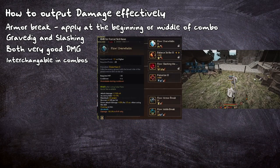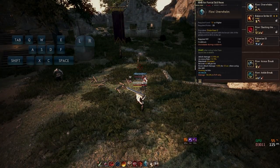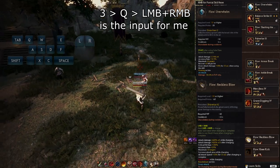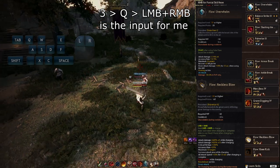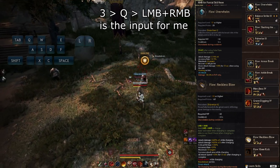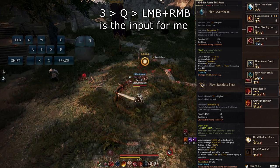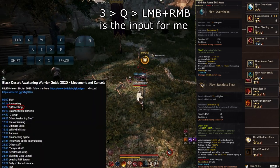Overwhelm is also going to be used a lot as an easy float and a down attack damage buff. You are going to be Q-canceling it into Reckless Blow every time. Q-canceling basically allows us to cancel the unnecessary part of a skill and quick cast the skill after it, but not every skill can be Q-canceled. Put Overwhelm on a quick slot — I have it on F — and practice the inputs until you have the cancel down. If you are still confused about Q-canceling, I recommend my older guides; they explain it in much more detail.